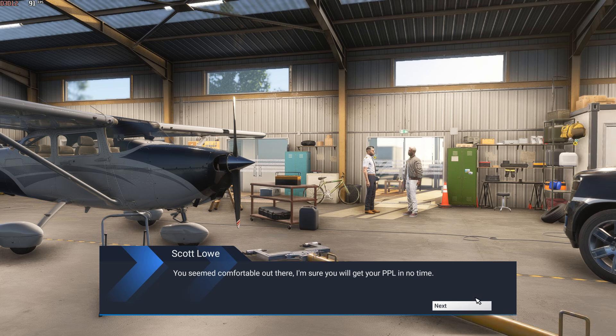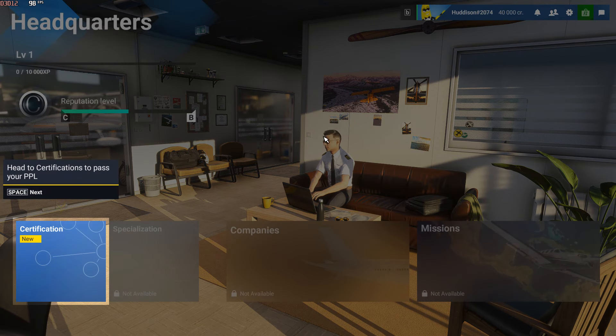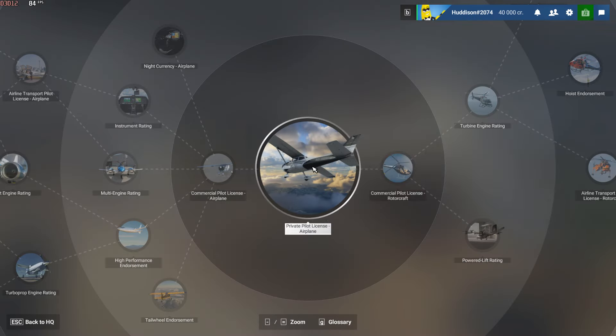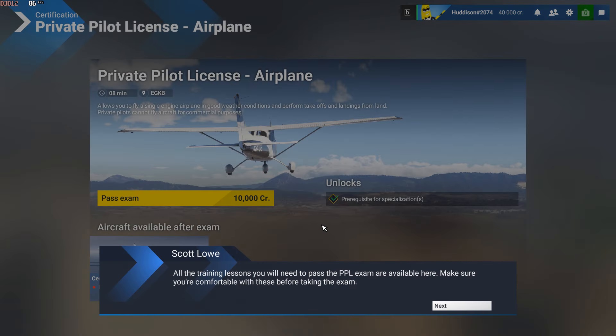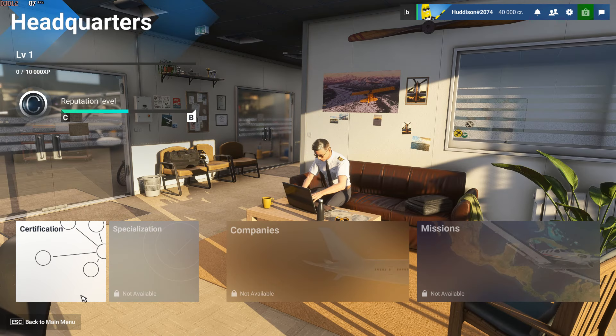'You seem comfortable out there — I'm sure you'll get your PPL in no time. There's a laptop in the office showing all the certification information for your PPL.' Click on it — license certifications you can earn throughout your career. Your first step is to work towards your Private Pilot Licence. You get 40,000 credits before taking the exam, and credits for passing. Then you can progress onwards.